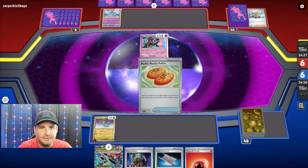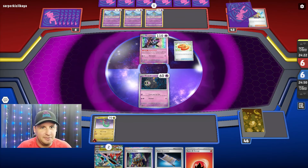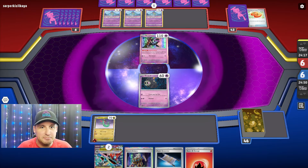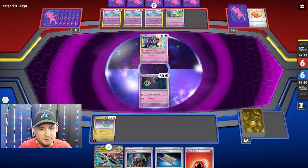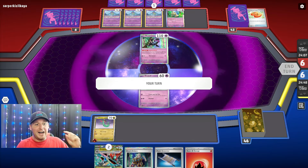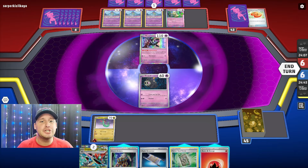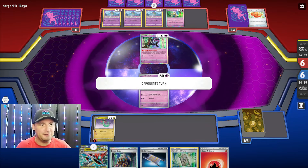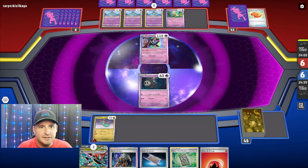Looks like it. I'm sure that they have an energy in hand so they'll get two Kirlia. We're gonna have to try to come back - maybe we can put some five damage counters somewhere. Oh and they got a Mimic you - they did not. Oh that's huge. I got the Forest Seal Stone which gives me absolutely nothing.